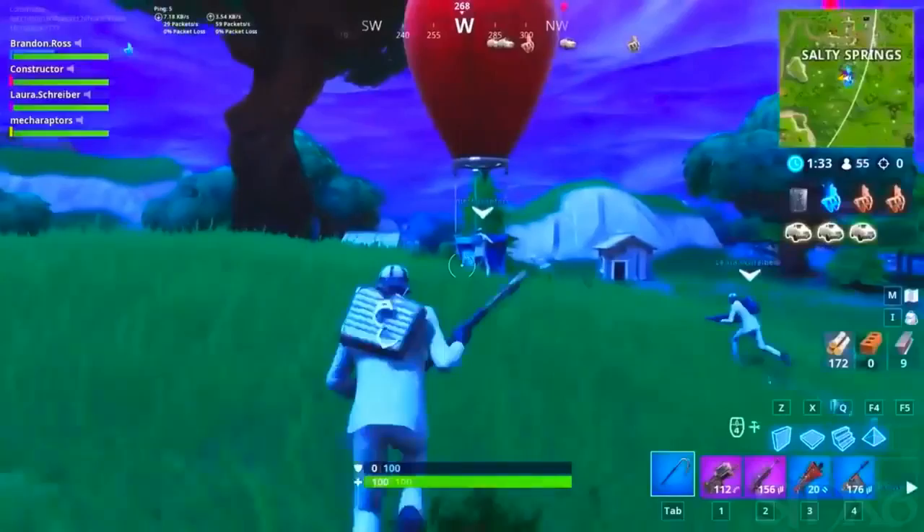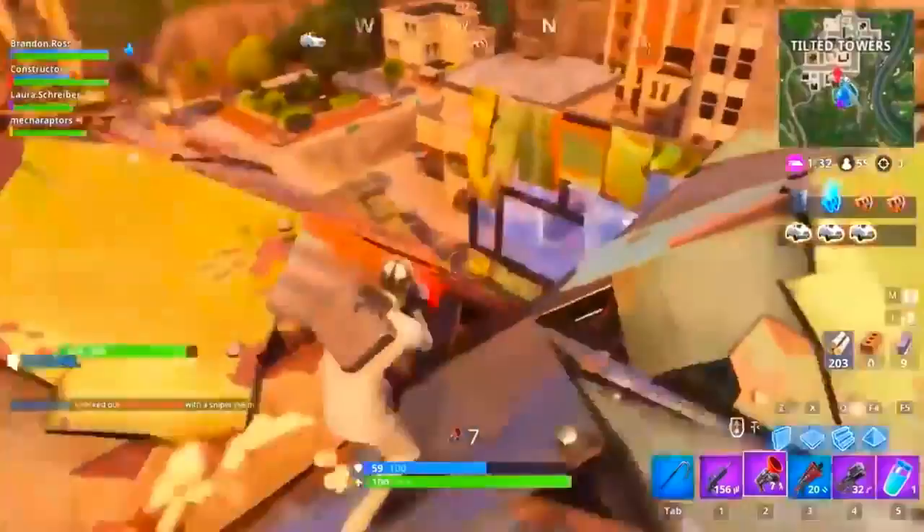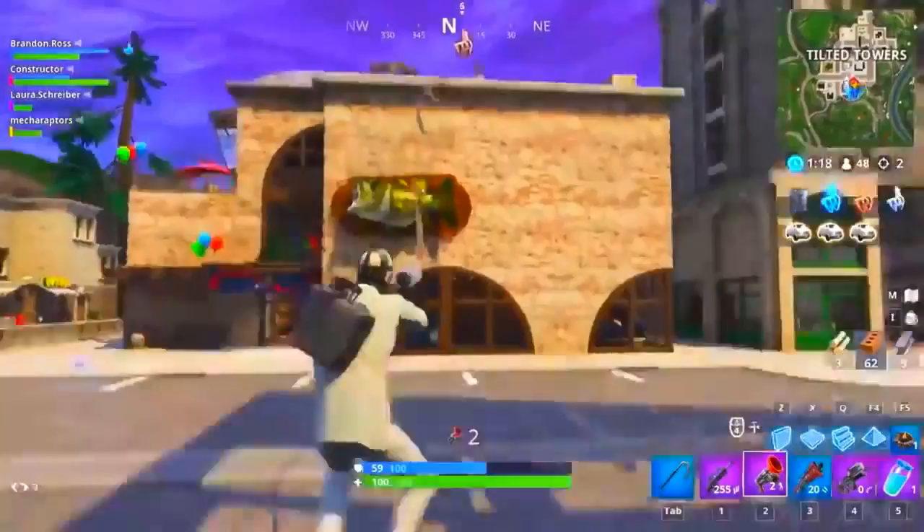And here we see, like you were talking about, the Grappler - man, look at this thing. Here's the Grappler, the first look. Are you kidding me? Soaring around the map, completely changing it. You can take out some of these fights. I saw this clip earlier - I cannot wait to do this. Flying into the air, imagine a double barrel right as you land. Trust me, I can imagine it.